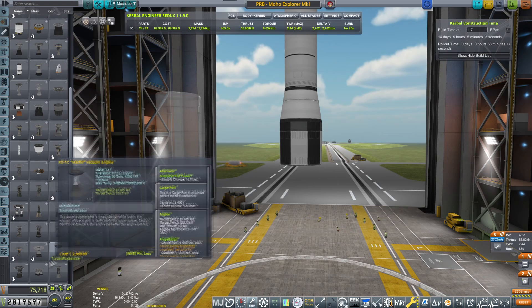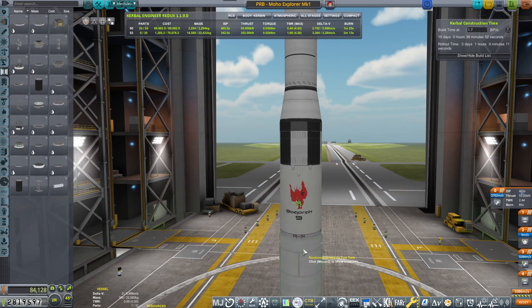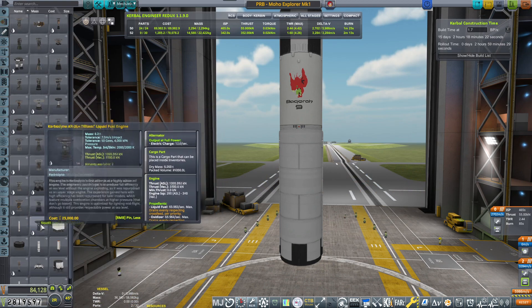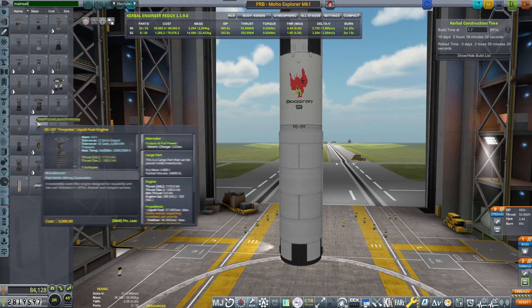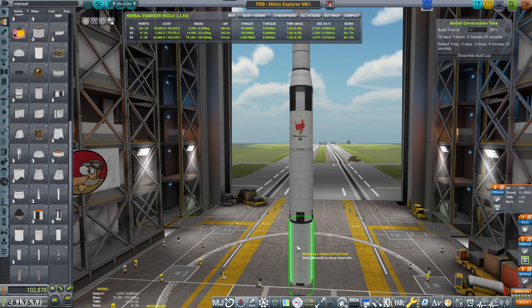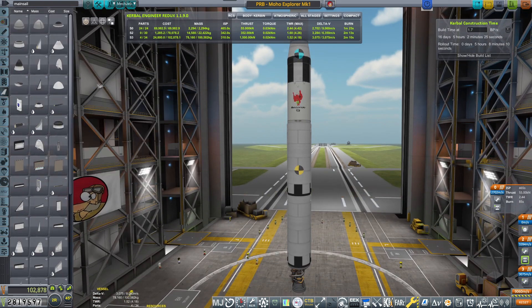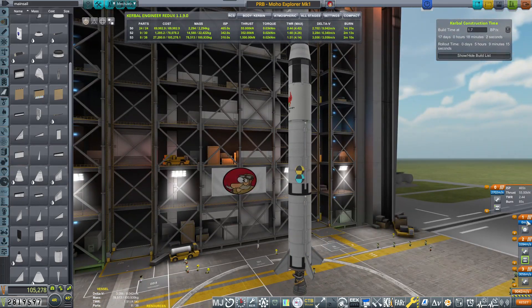This will be the transfer stage — I need a good engine. Now where's my Mainsail when you need one? Mainsail, here you are — I've been looking for you. So the Mainsail gives us a whopping 9,600 meters per second of delta-V. What's our thrust-to-weight? 1.52 — that's decent. I'm actually overall happy with that. That looks to me like a semi-decent delta-V requirement.